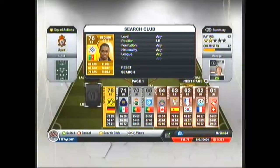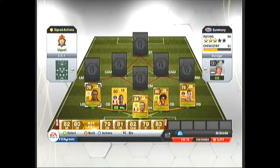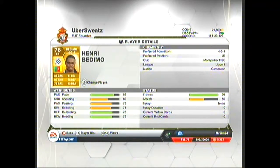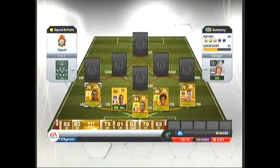Now we move on to the left back, and the only good significant left back I could see was Bedimo. He cost me 950 coins — you can probably get him 100 coins cheaper. He's got good stats: 82 pace, and then passing all the way down to heading is all in the 70s, which is very good. A well-averaged left back.